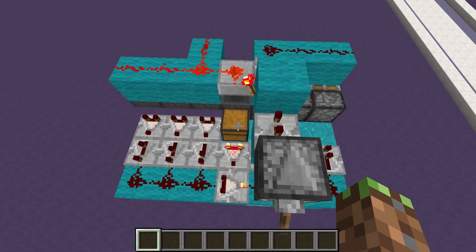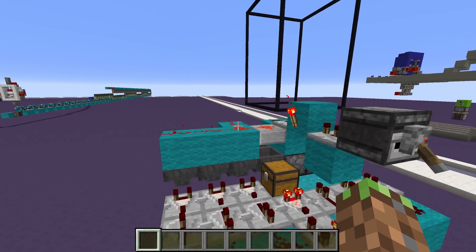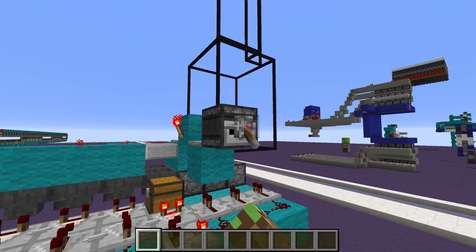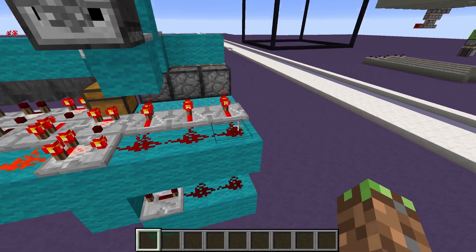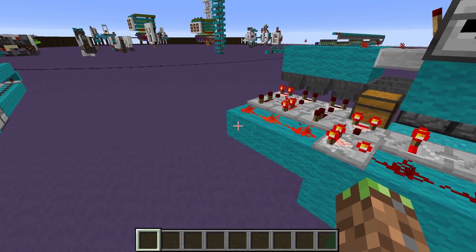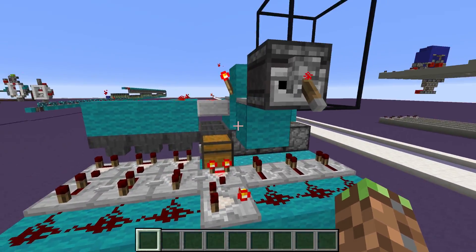Over here I have the little system that tells the machine how many armor stands to drop. This lever represents us taking one, two, or three armor stands. If I flick it once, one plus three equals four. Press it twice — two plus two equals four. And the last one, three plus one equals four. And then it resets.